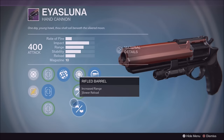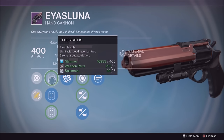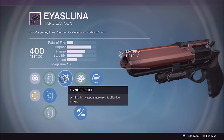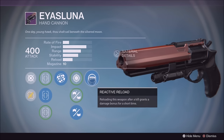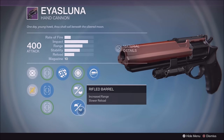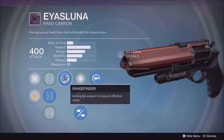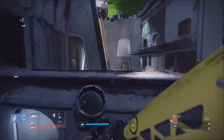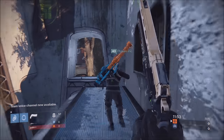This video is going to tell you guys how you can start farming for the perfect Izaluna, also considered one of the best hand cannons in Destiny — and one of the best weapons since hand cannons are the meta. Look at the three perks I'm showing you: Reactive Reload, Rangefinder, Rifled Barrel, and Sure Shot. There are other good things you can get like Icarus and Hot Swap on the Izaluna.